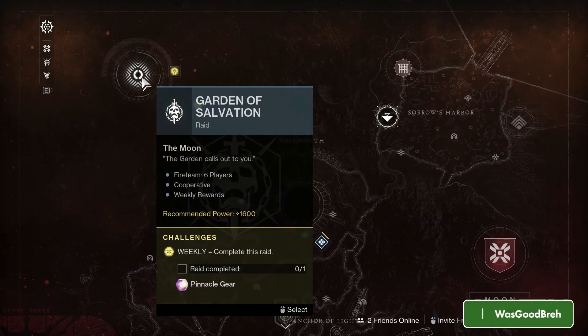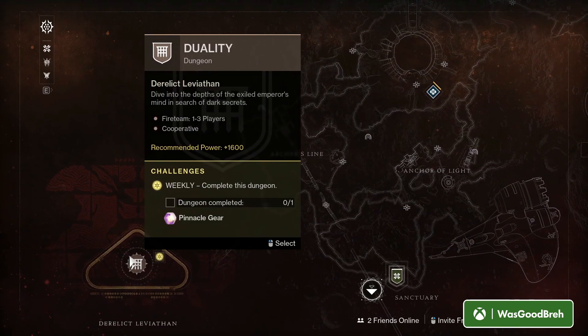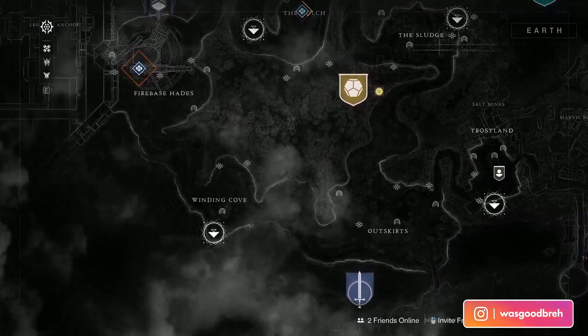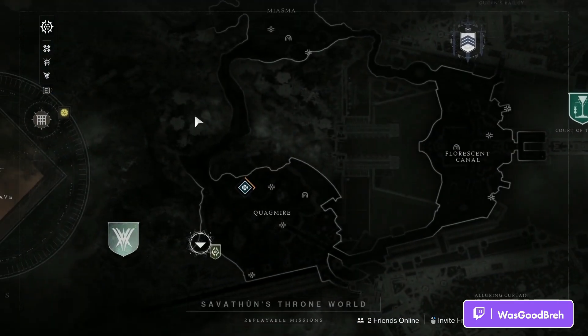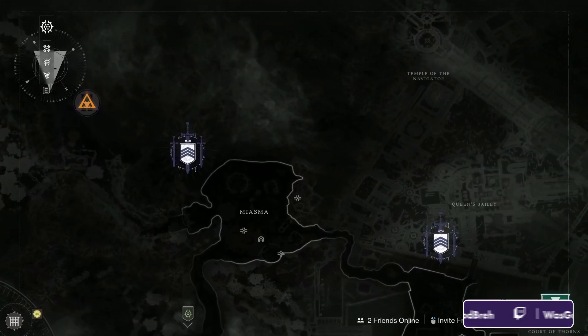Over on Moon we have the Garden of Salvation in rotation this week, and we also have the Duality dungeon in rotation — so you know what that means, it's time to farm that artifice armor. It's that kind of week. Over at the EDC I still have the Avalon exotic quest to do, and at Savathûn's Throne World we have the Spire of the Watcher — and that's about it.